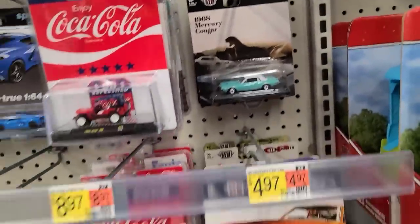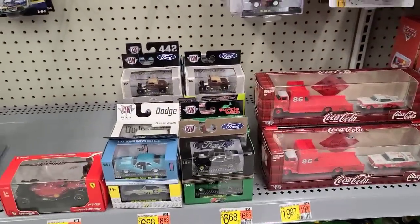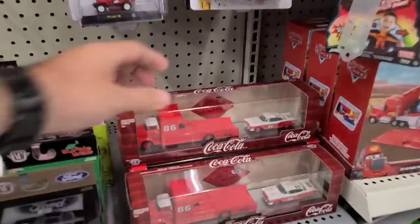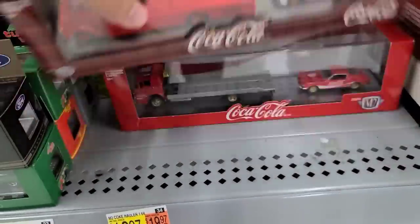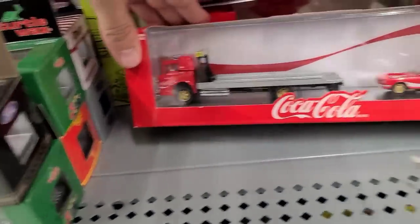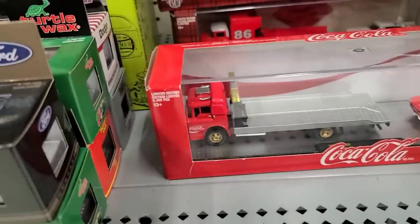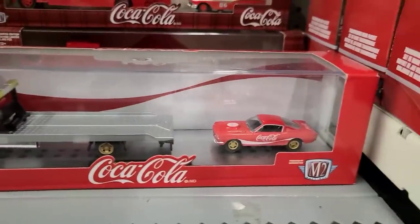A couple more M2s right here to look at. We've got the Ford Fairlanes and then this Mustang Fastback 2+2 — I don't know if I've seen this one before. There's no chase piece to it, but it is actually just a really pretty looking combo.